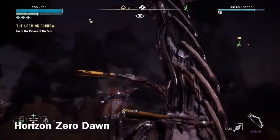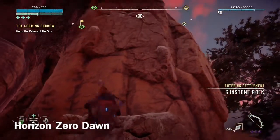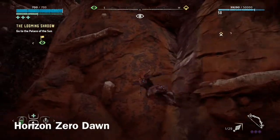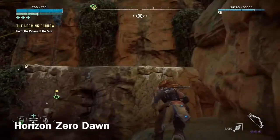We can see that in Horizon Zero Dawn there are climbing points already set for the player. These climbing points have yellow and grey colors, serving as guiding lines for the player. Even though these climbing points are found in many places around the world of Horizon Zero Dawn, the player cannot climb wherever they want and does not have complete freedom when climbing.